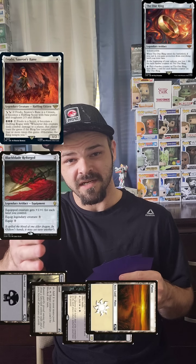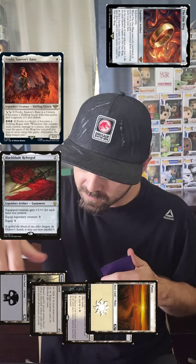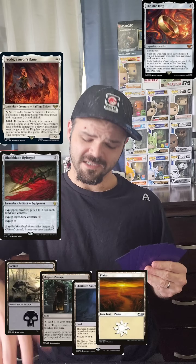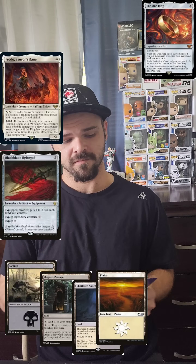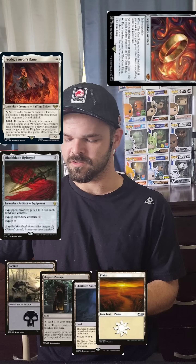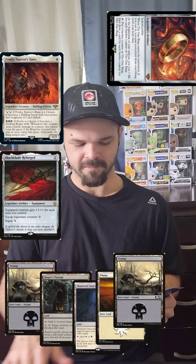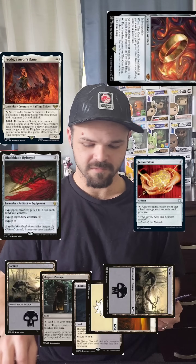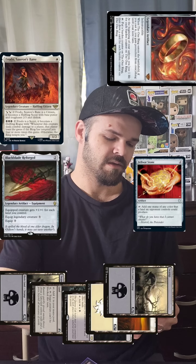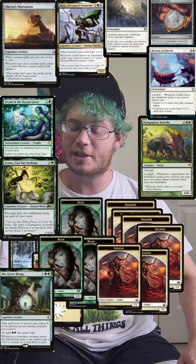Return it to hand, tap the Hinge, and play Retreat to Emeria. You have no cards in hand now? I've always got the Sanctuary. I'm gonna tap the One Ring on your turn, put a burden counter on it, draw a card. I'll go to my turn, untap, upkeep, draw. Tap the One Ring, put a burden counter on it, draw two more cards. Play a land, tap two mana, play Fell War Stone. Tap three mana, play a Sword of Hearth and Home.